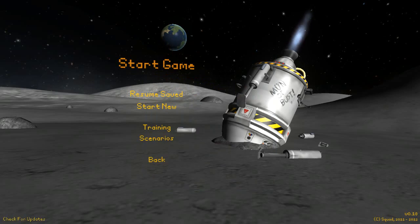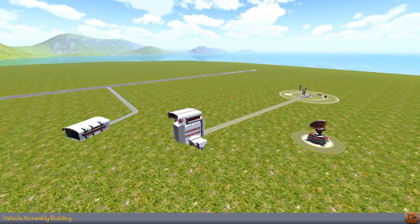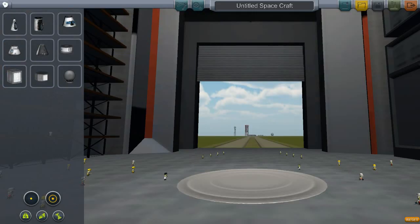As you can see, the new menu is different. Let's go in. Now when you first log in it looks about the same, but as soon as you go into the Vehicle Assembly Building, you'll see that things are different. You'll see that the design and the icons for everything are very different.